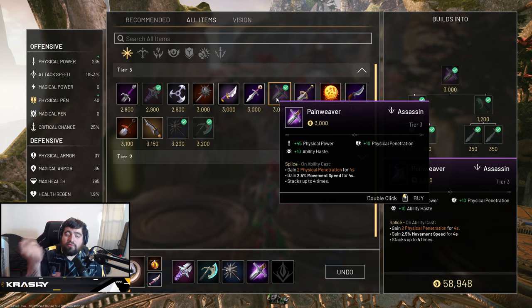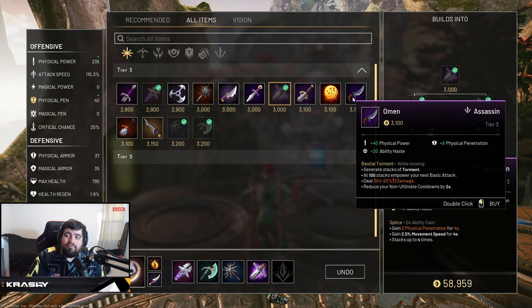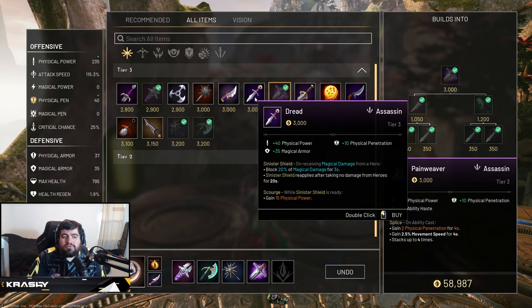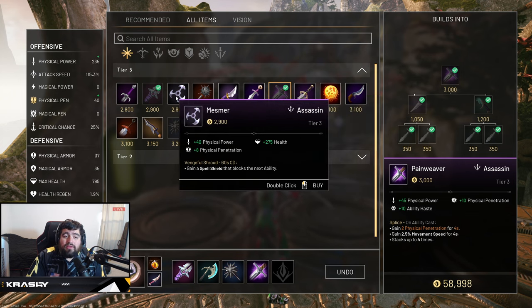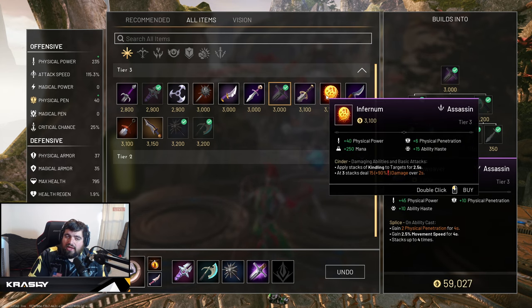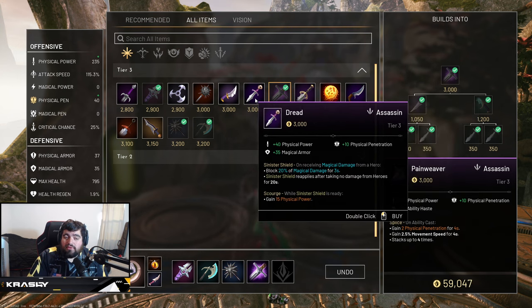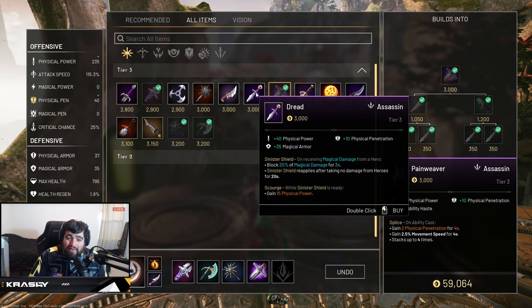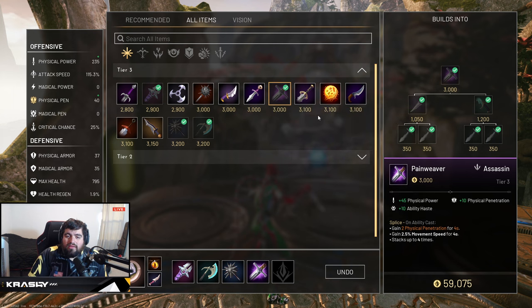For the fourth item, you can go Pain Weaver or Vanquisher depending on what you didn't pick second. I want to mention Omen — it's a big player in the Fang Mao world but I don't think it really works on Kalari. For the fifth slot there are solid options: Demon Edge if there's a Muriel in the game; Mesmer if you want a spell shield with health for survivability; Infernum for extra poke, damage, and haste; and Dread if you need magic armor, which also gives additional pen while the magic armor is active. There are definitely solid flex slots — that's the way I'd build Kalari.